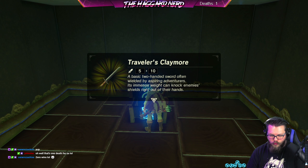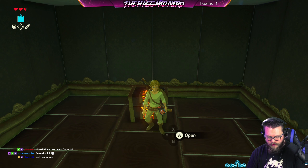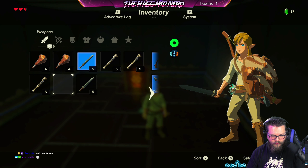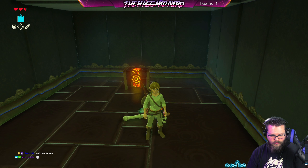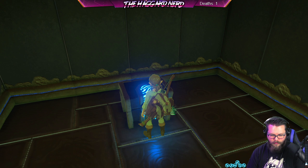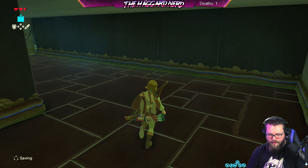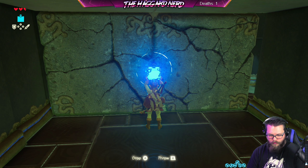There's a thing here — a traveler's claymore! Oh my gosh, that's a two-handed sword! Hold on — inventory is full. Let's drop something — I should have probably dropped one of those. I'll drop both of them. Give me the claymore! Oh yeah — I will use that in a dire situation. For now I think my shield and short sword will be fine.